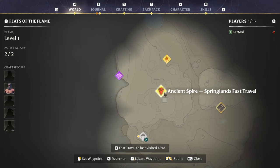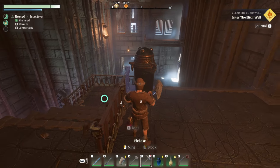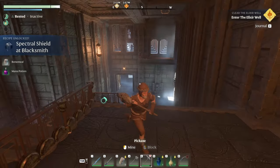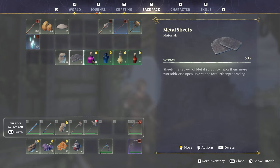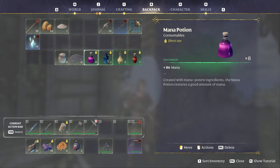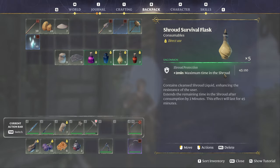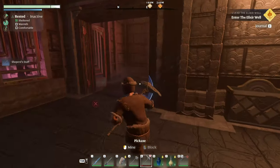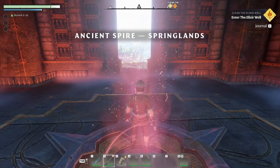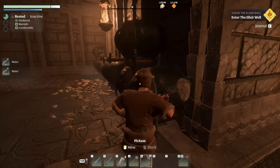Quite soon after rescuing the blacksmith — around level 2 or 3 — you probably want to unlock the Ancient Spire of Springlands, not only because of the amazing view and because you can use it to quickly fly to new locations, but also for the loot inside. Smashing urns you find in the spire usually provides good loot — like materials, health potions, and potions that prolong time in the shroud. Best of all, every time the world is reset — in single player that's every time you exit to the main menu and re-enter — you can loot the tower again. Just teleport there, go down to the start, go up again, and all the urns will have spawned back ready to be looted.